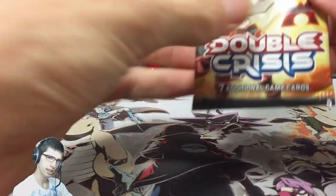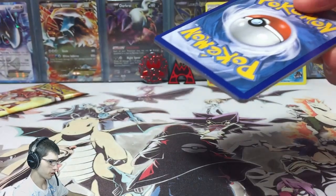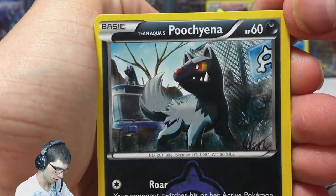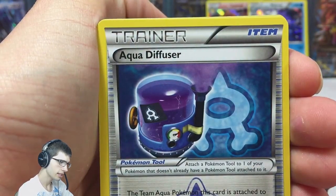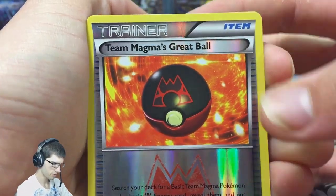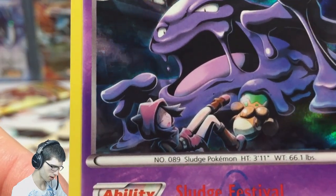Holo number two — like I said, these packs are all guaranteed holos, so as you can tell I'm not getting too overly excited about these holo pulls because they're almost expected. Which makes it fun, but if you're like me and you've opened up a couple already, it's got to the point where it's still fun but I've seen it before. We got Team Magma's Great Ball, and then we've got Muk — brutal looking Muk, squashing that camera up and eating that Team Magma Grunt. That is brutal art.